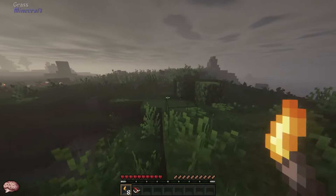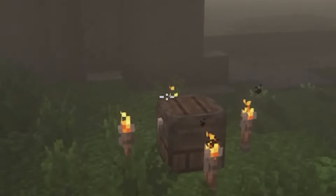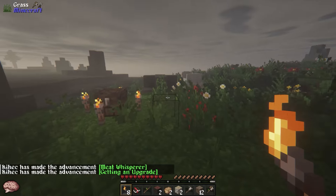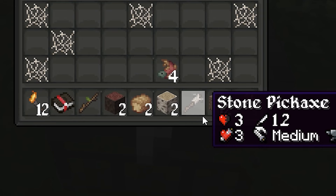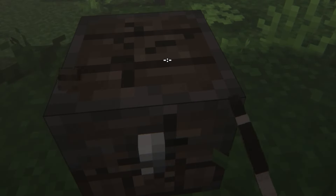Alright, I just made a new world. Let's see what the hell is going on here. As always, we got the bonus chest. If I press escape, we got 221 mods loaded — damn. I have no idea what any of them are. What is that? That's a pickaxe. How is that a pickaxe? Why am I mining so slow?